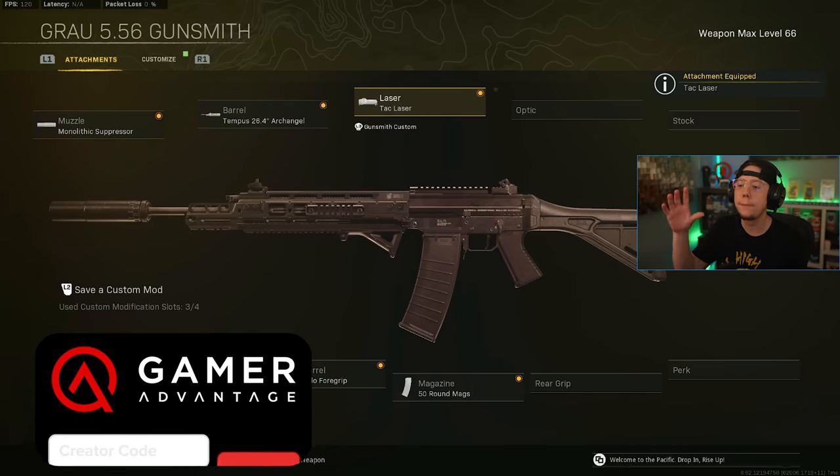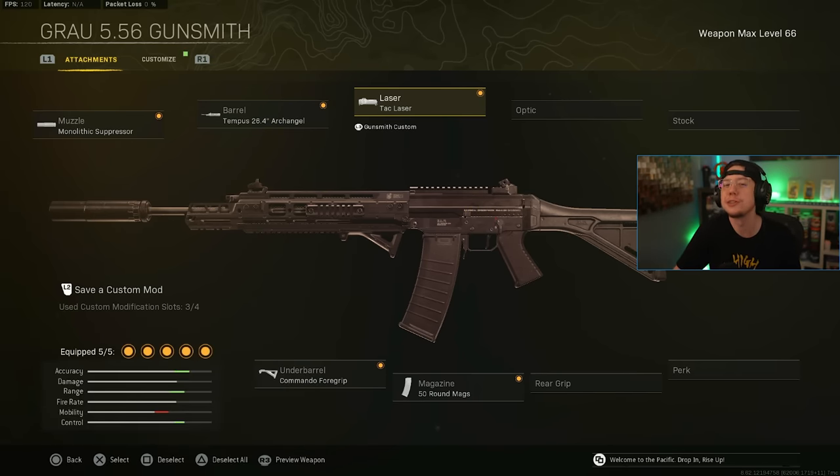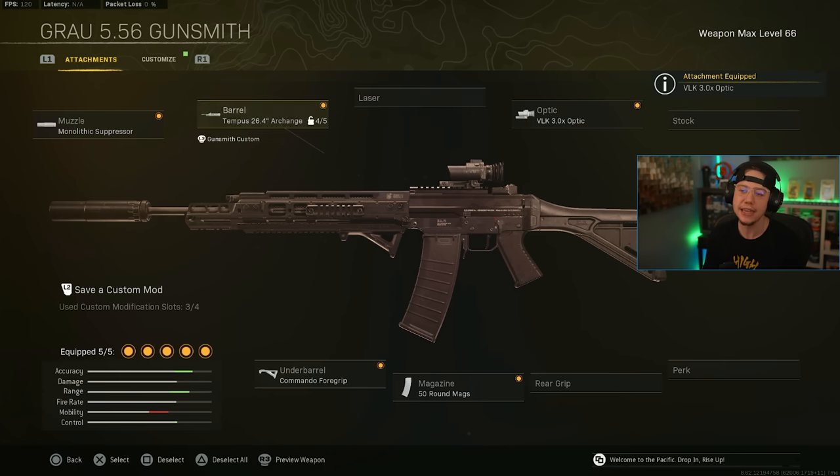For super long-range fights — 100 meters and beyond — using iron sights isn't going to be the most practical. On Rebirth and Fortune's Keep you could get away with this setup easily, but for Caldera you might want to drop the Tack Laser and throw on a VOK 3x optic. That does negate the greatest iron sights ever, but for long range you want better visibility. Just adjust accordingly depending on the map you're playing.